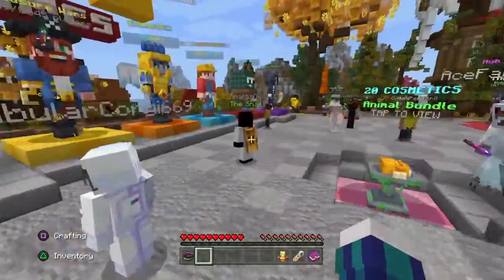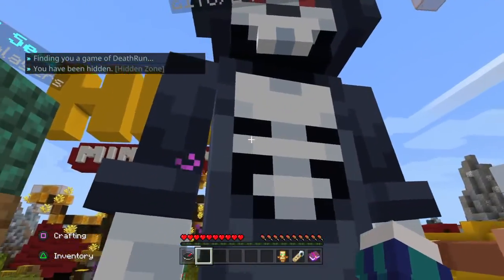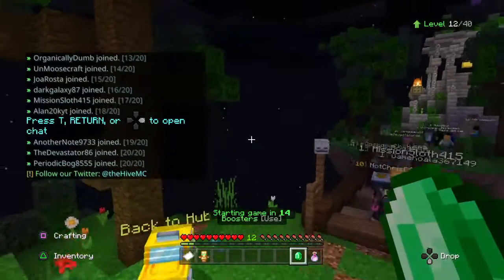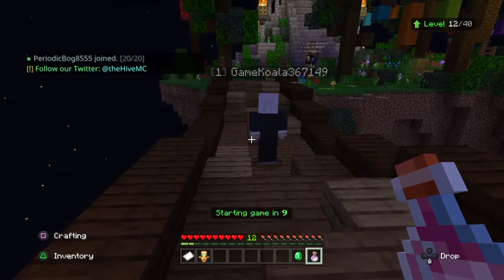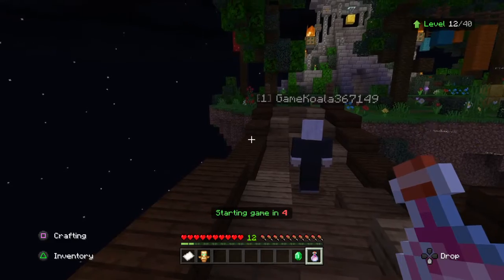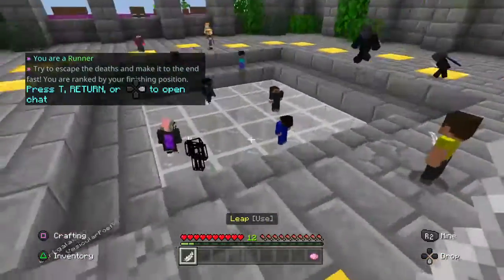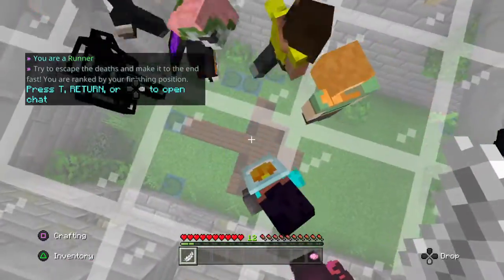Death Run is a game where there are obstacles and people control them. What's fun about this is that you can sometimes be the person that controls the traps, and that's what I find cool about this. I'm gonna play a game of each thing most likely while I'm talking about it.